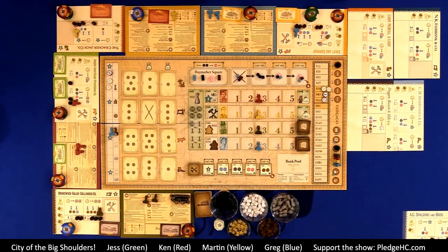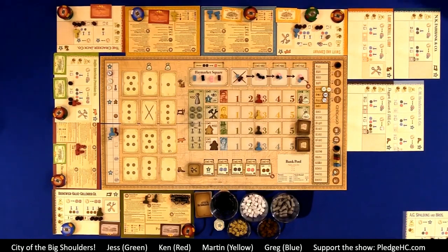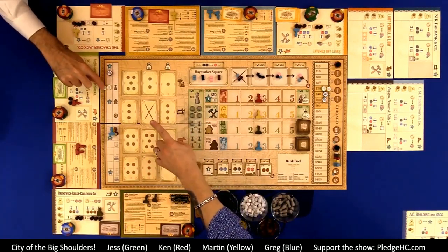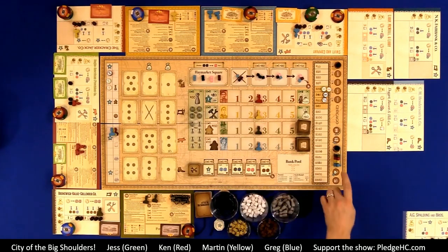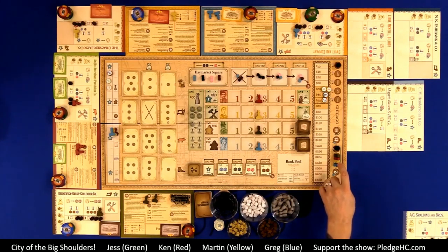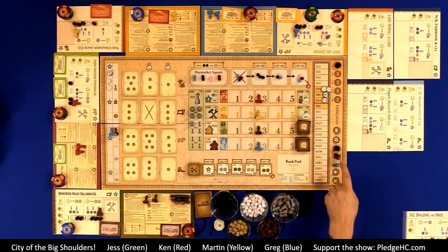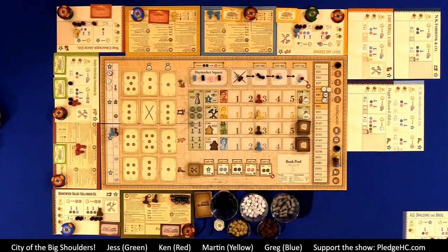The next space is advertising and start player. The company pays $20 to the bank, increases company appeal by one, and may become the start player. If the yellow player — Martin — takes that action, he becomes start player. We finish the round first, so we don't skip Greg. Then for subsequent rounds that is the new player order.